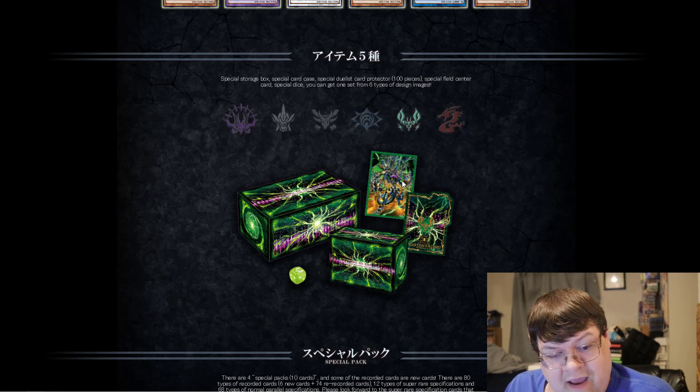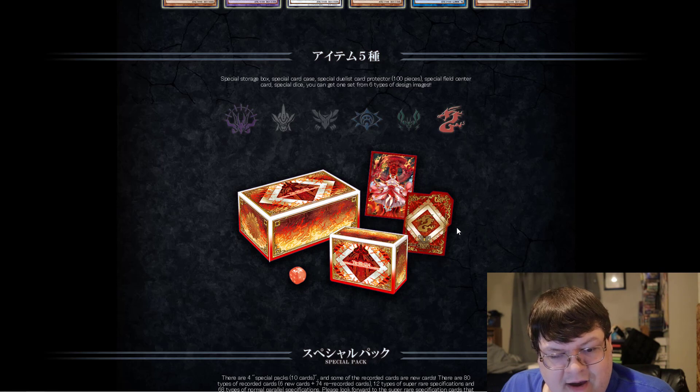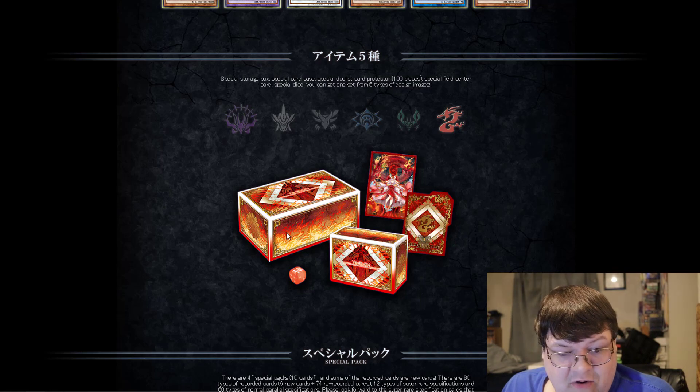Then we also get the Psychic End Punisher — straight green for Psychic with the lime green dice. And then we get the Divine Karate Box as well. The dice color is amazing for this. This looks beautiful — I'll take this.